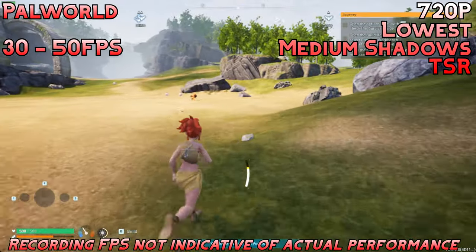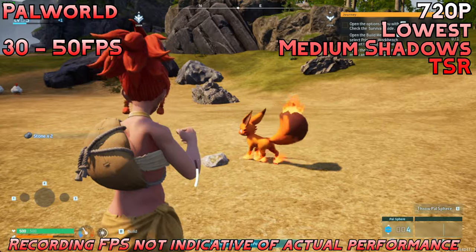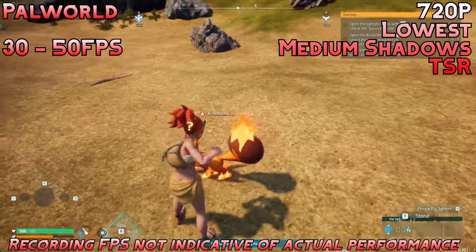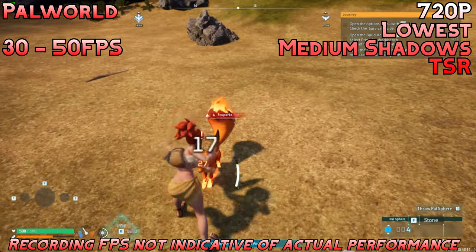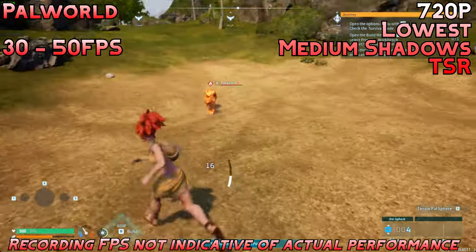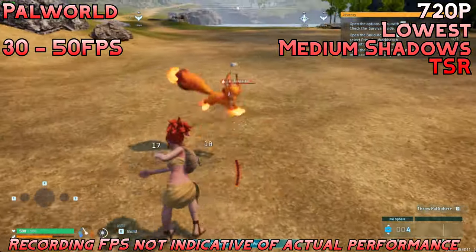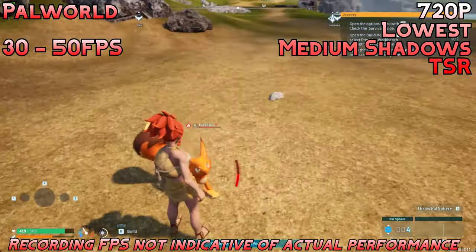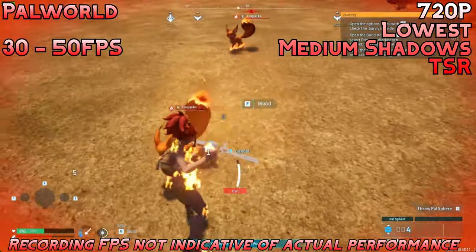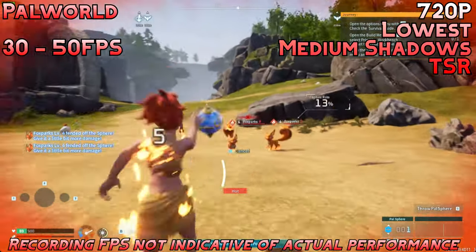The next game is Palworld, running at 720p lowest settings with medium shadows and TSR enabled. We're getting about 30 to 50 FPS depending on what's going on, which is fine for a game like this, but I can't promise decent performance later in the game once you start getting a bigger base. This game has more room to improve through updates, so I wouldn't rule it out entirely. Shadows made a huge difference to graphical fidelity, and TSR made edges less jagged — decent looks, decent performance for a casual gamer.